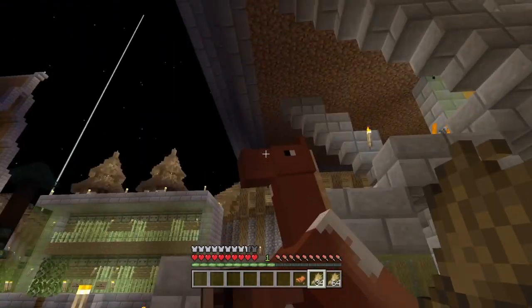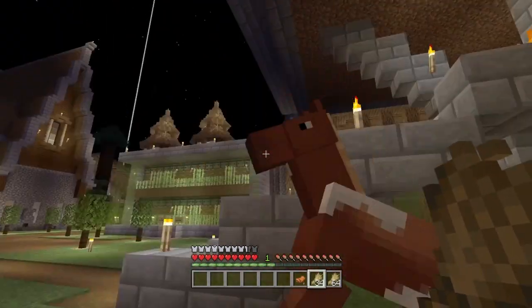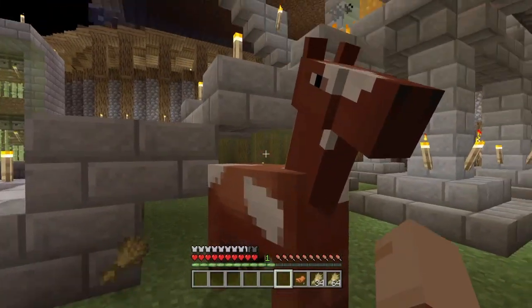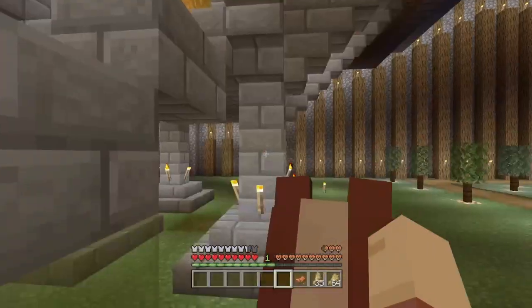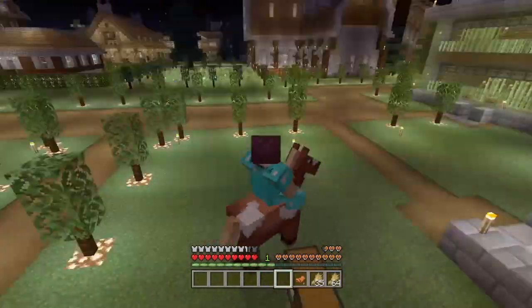The horse is full right now and seems a bit more relaxed, a bit more chillaxed. All we've got to do right now is tame him, which is simply by riding him. That's the best way I've found of actually taming a horse with ease.